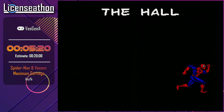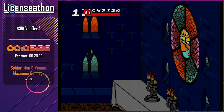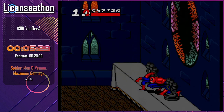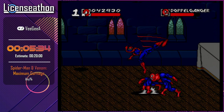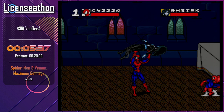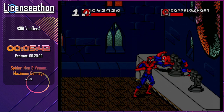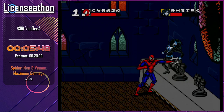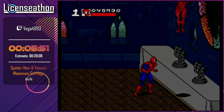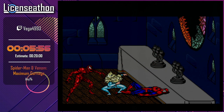Now we reach the hall, where we have to deal with two bosses: Shriek and Doppelganger together. The goal is to take out Doppelganger as soon as possible as he has a lot of invincibility frames. Getting him up in this little scaffold here is extremely useful. Now that he's in a near-dying state he's going to leave, and now she's going to leave. We're going to attach ourselves to a specific heart so that Carnage doesn't wander around too long and kill us.